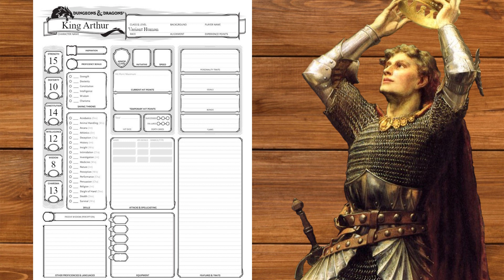For race, we'll go with variant human, putting our plus ones into strength and charisma and taking the tough feat. We'll take religion for our skill and speak common and infernal. Merlin was a cambion — he probably taught him the lingo.